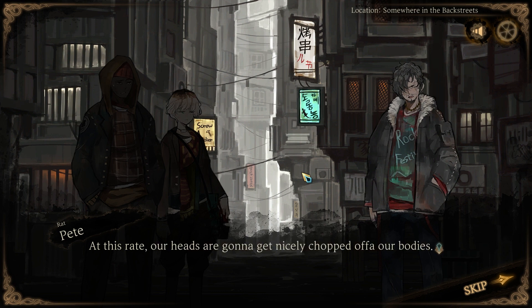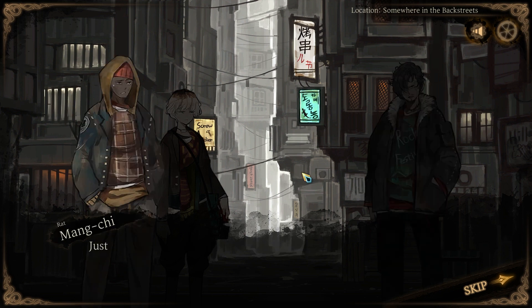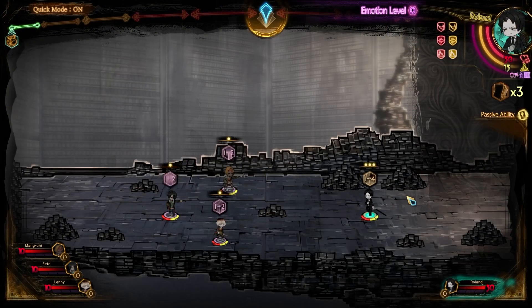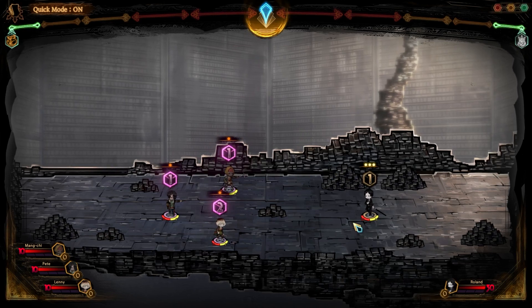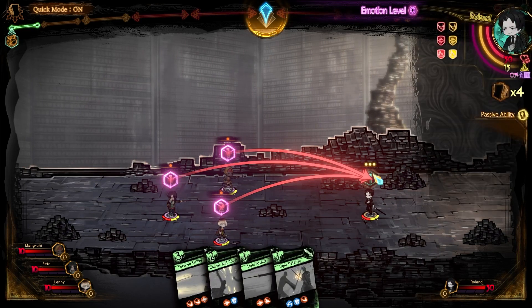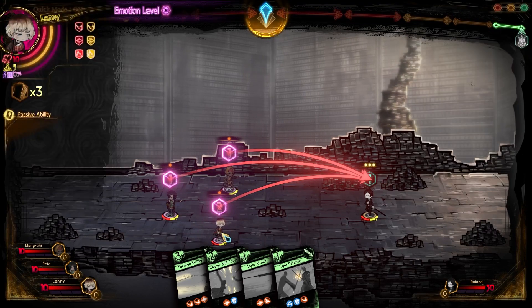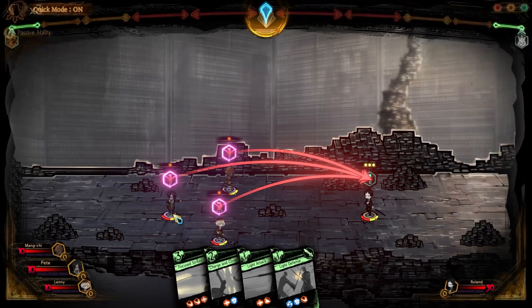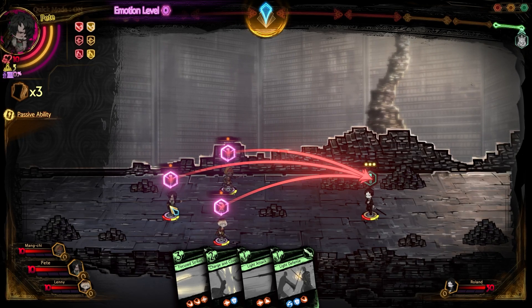What we have here is a very intriguing set of mechanics and systems. The concept is that we are part of this magical library that is in search of the perfect book. The goal is to invite people to the library, fight them, and when they are killed they are transformed into books — and the goal is to fill the library with missing books and discover some very old and mysterious secrets.